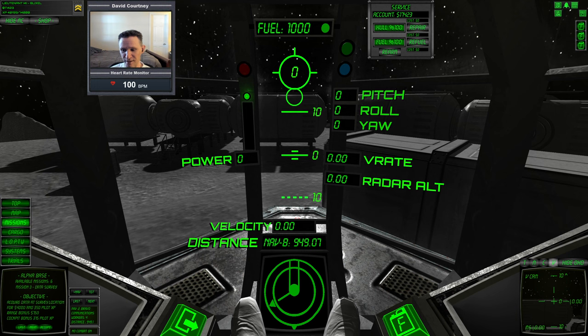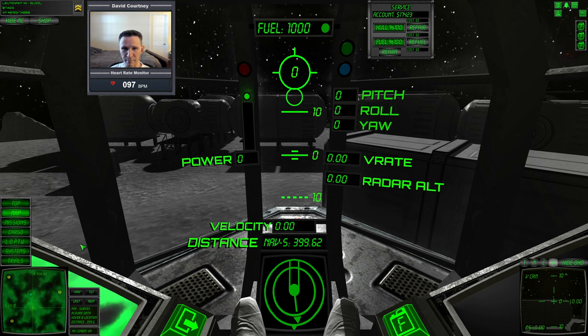For starters, let's do a data survey — I'll select mission three and click accept. It tells me I need to acquire data at a survey location. I'll click select nav to put that on the navigation so I have some idea of where I'm going, then click map — it shows me it's going to be a bit north and west of alpha. I already have my vessel completely fueled up.